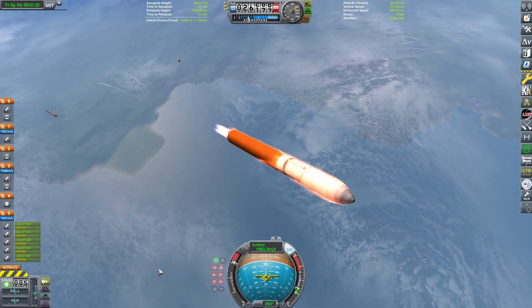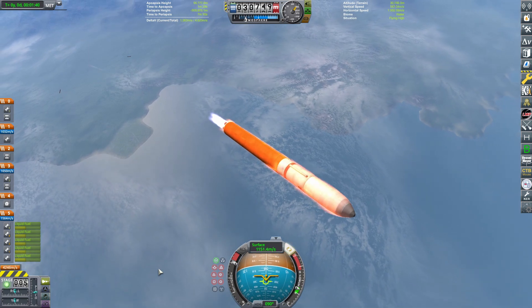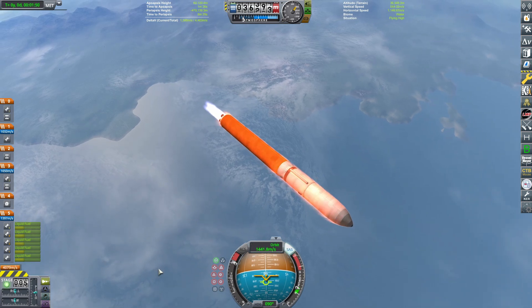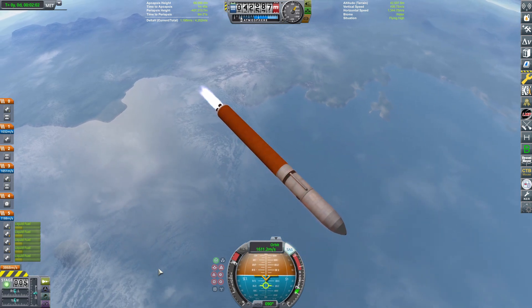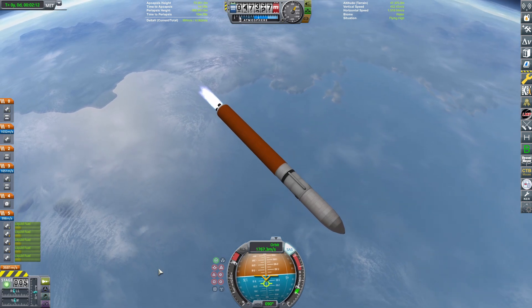Nice clean separation. We're going to continue to pitch over basically all the way to the flat direction because we have a lot of thrust-to-weight ratio with the five vector engines. Approaching the 40-kilometer mark now, just the last few hundred meters per second until we are in orbit. This first launch has no crew — we'll launch the Ares 1 next with the crew.